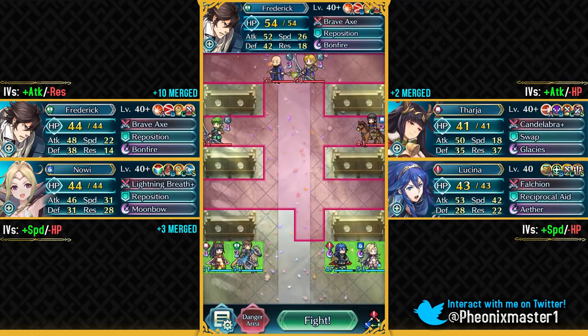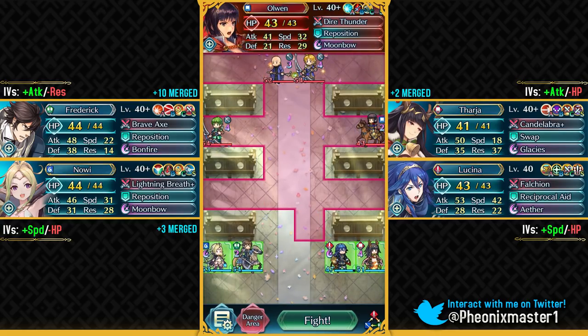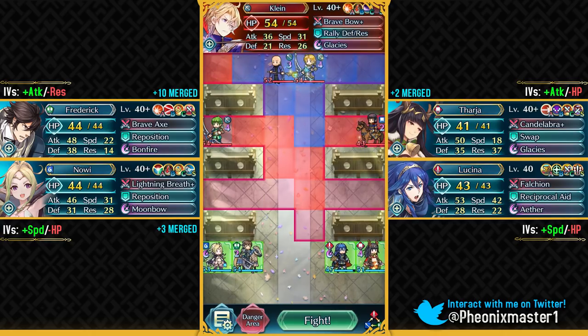We might get Falchion as one of the weapons that gets a refinery in the next update because Masked Lucina has been given out as a free unit, so they can definitely just do that. We've got Lancebreaker, Olwen, Vine, Riss, and Gordon.